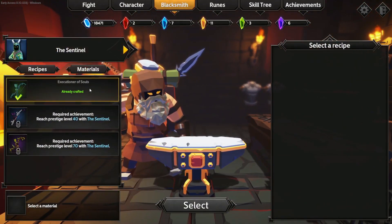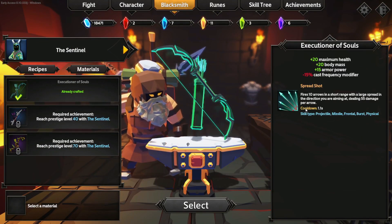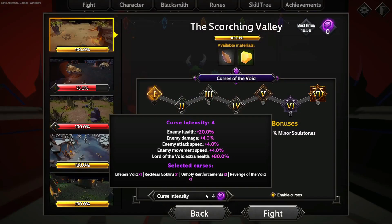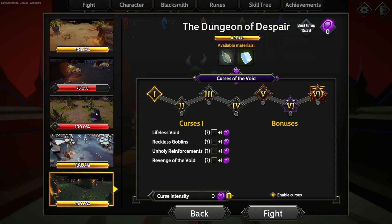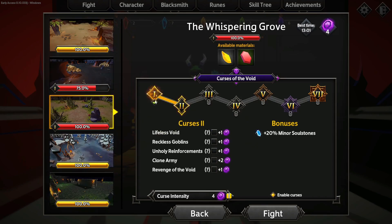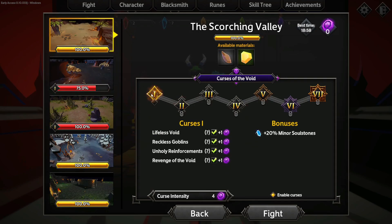We've got a new bow called the Executioner of Souls — a pretty sweet weapon we were able to craft up. We're going to jump into a new run. On the first map, I've gotten to the first tier, I think. This one's been checked off so I guess this one's farther along. It's hard to tell since it's been a while.